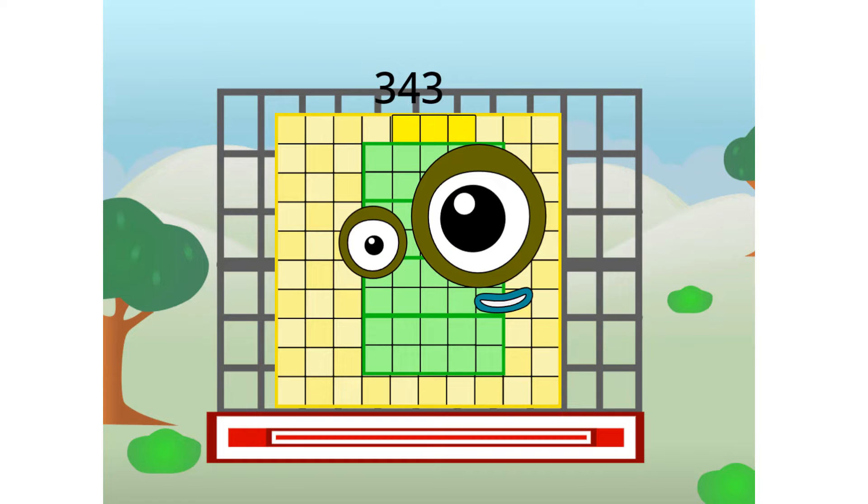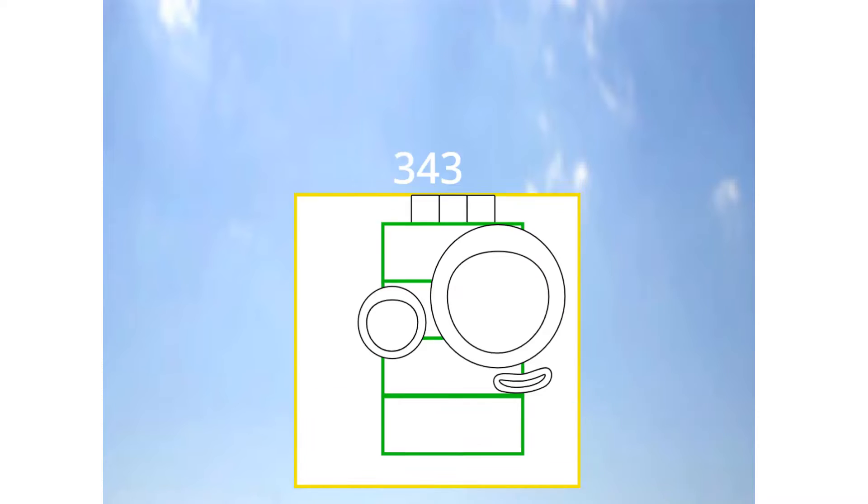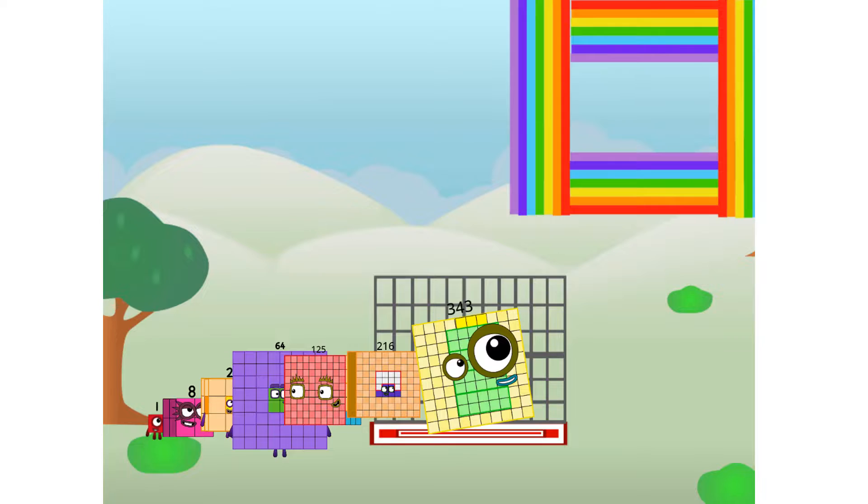45 commencing rainbow test flight. All systems checking out. 7 by 7. Wish me luck. Whoa, whoa, whoa. Yowzer. Did you get that high? But I did just invent the square rainbow.